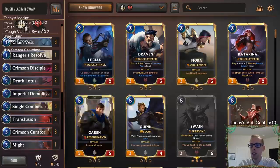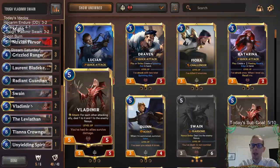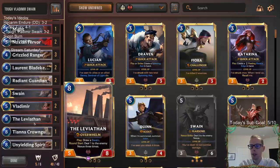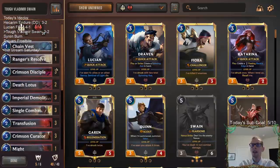Curator is two, and Demolitionist three, just to have something else early. We could do a lot of damage with this, and it's pretty sweet — we've got a good late game. We never even cast Unyielding Spirit or the Leviathan during these games. We did play Tiana Crown Guard once to kill our opponent. Fun deck here with Tough Vladimir Swain.